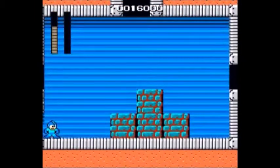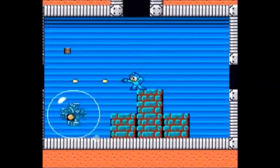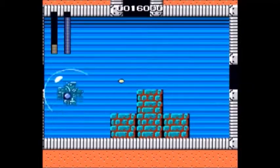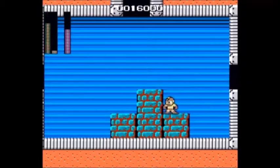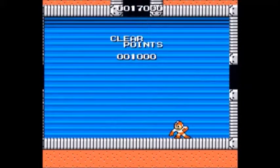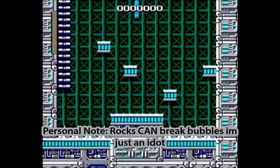And now we fight this — the bubble machine something or other, my friend tells me. There are multiple machines; you just have to shoot them as they come out. Now, here's some logic — the electric beam doesn't hurt them, the cutter doesn't hurt them as much. But rocks — rocks hurt them. Apparently rocks can break bubbles. I didn't know that. That's some sort of logic there.